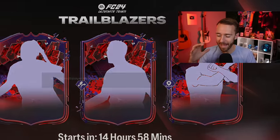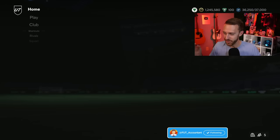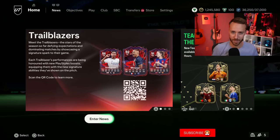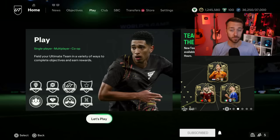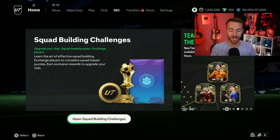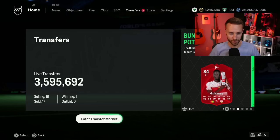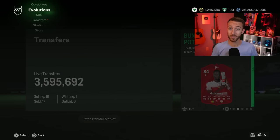Hey guys, it's Nate, aka The Foot Accountant. Welcome back to the channel. We have Trailblazers Team 2 today in FC24 Ultimate Team. We already know the leaked team. We're going to look through that because we now have some official stats, but I'm hoping that one specific part of content today can bring the hype. Let's quickly look at content yesterday that was a surprise.